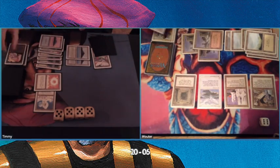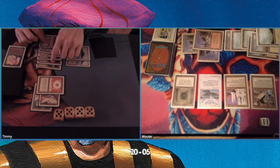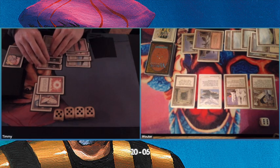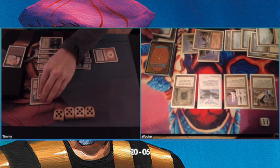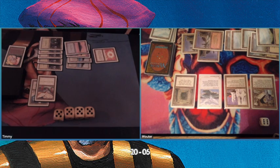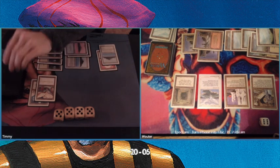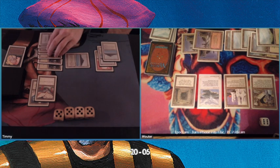That means I'm losing all my creatures. Balance is so ideal when you're playing a deck with lots of enchantments and artifacts because it doesn't count those. A big downside for Wouter is that he loses a lot of cards from his hand — but the other choice was to die, so it's a great play. This is the second time there's a full board wipe, so Wouter is getting a lot of value out of that Wrath of God and that Balance.